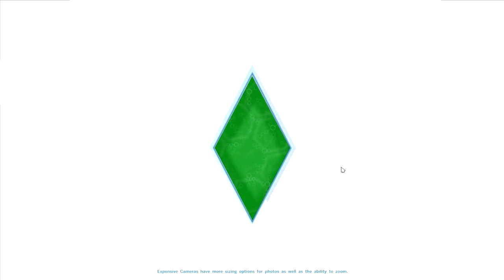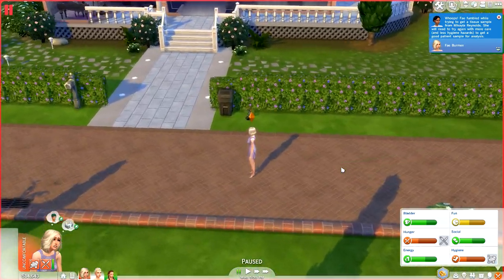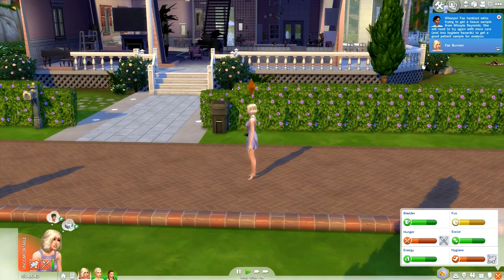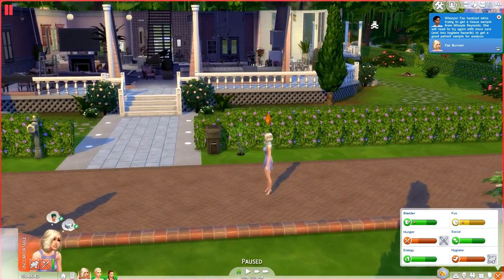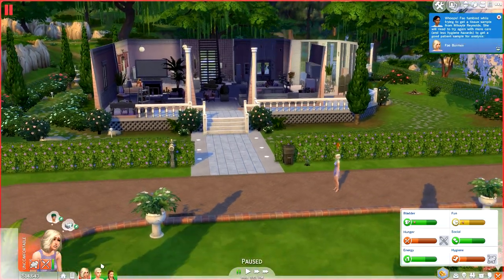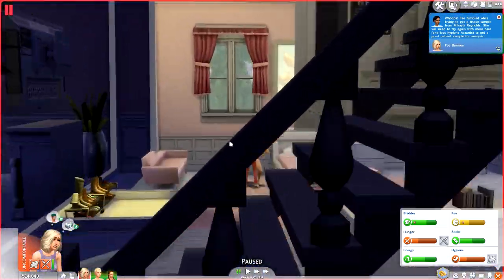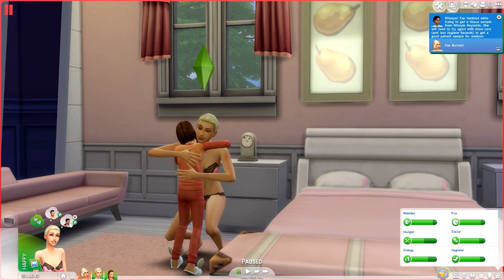I don't even exaggerate - I would really like to see Fay take Cora under her wing and get out of the house. But we'll see how that goes. Fay fumbled while trying to get Michaela Reynolds' sample. And then I see this - how can I take Cora from Carrera when this is happening behind my back? She wants to flirt with Zane!